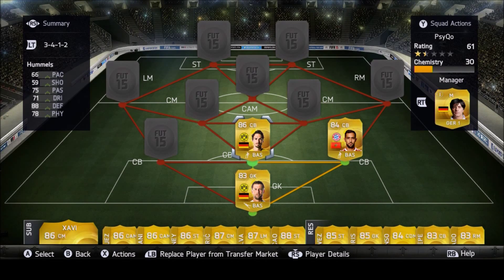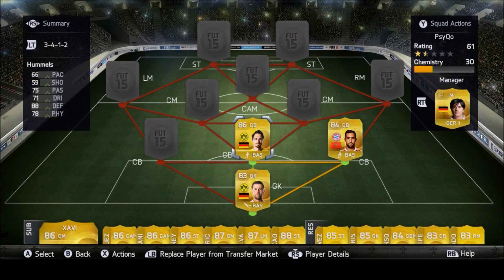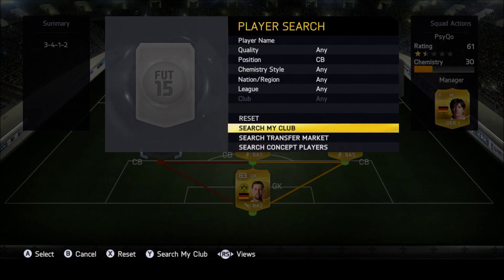Center back we have Hummels — you know Hummels. I bought him for about 5k, he's like 10k now. 88 defending, 64 pace, high attacking work rate but you don't feel it. He scores all the headers in the corners and he's just a really really solid defender.